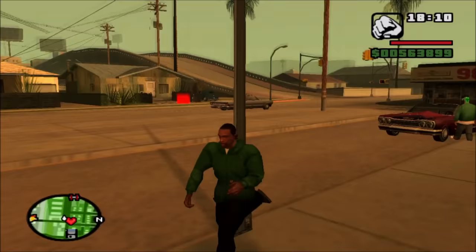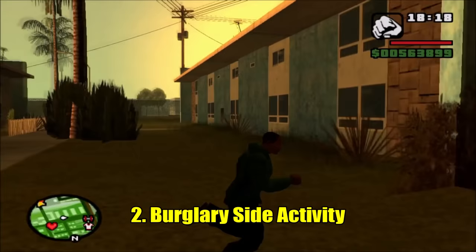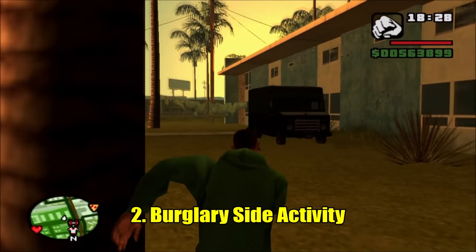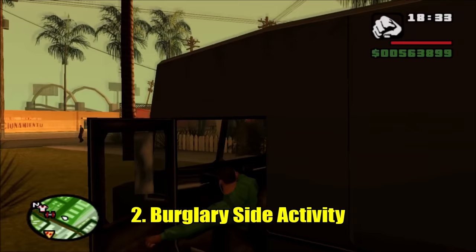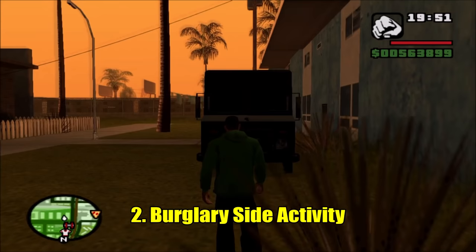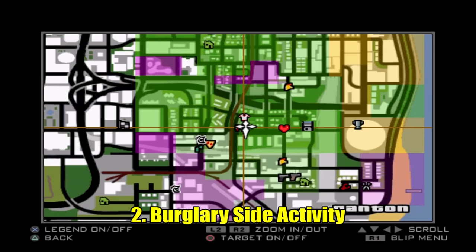Moving on to number 2, we have the burglary side activity. This one is easily missable for two major reasons: burglary missions don't appear on your radar — there's nothing that tells you this van exists — and secondly, burglary missions don't count towards 100% game completion. It's a shame the game doesn't give you a notification it's on the map. This is actually unlocked right after the Home Invasion mission early on with Ryder. There are burglary vans in each of the three cities.